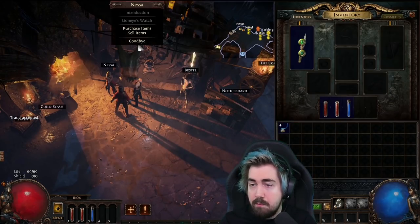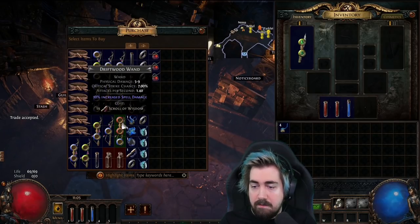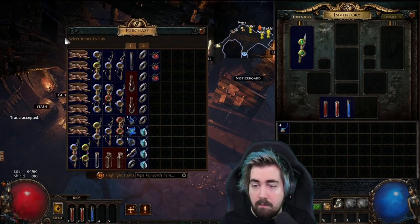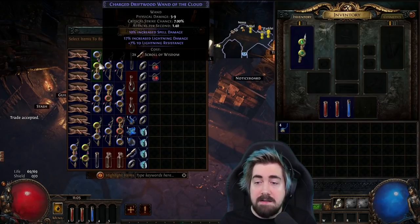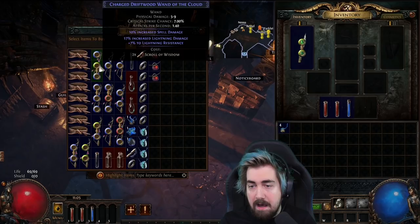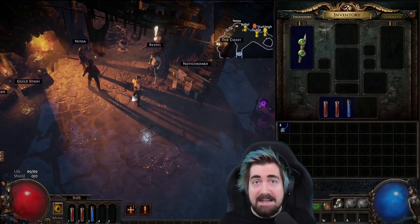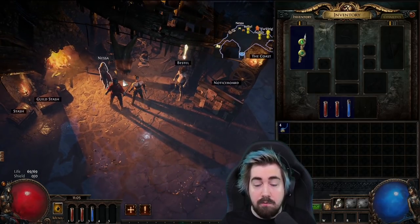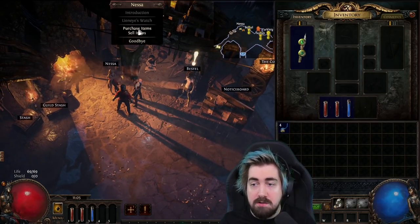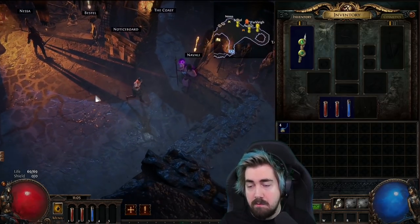Right off the gates, check through everything and see if you get a wand with even decent links — like a three-link blue-blue-green — or plus one lightning, plus one physical, plus one chaos. That's very easy to vendor. You could even repeatedly make more characters just to check the vendor for a plus one of the spell you're going to level with.